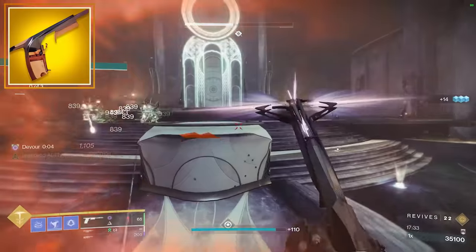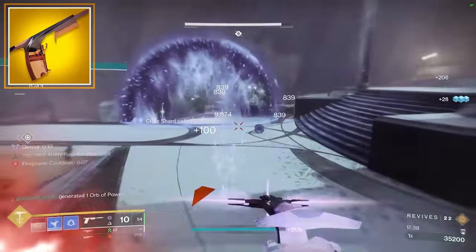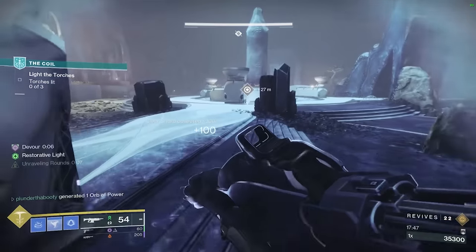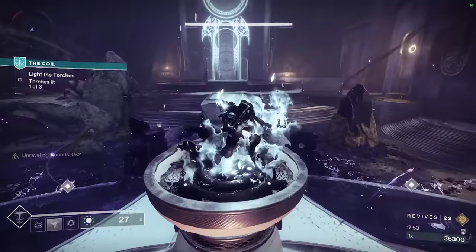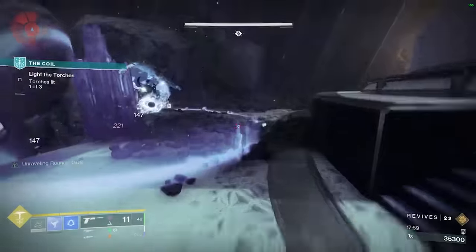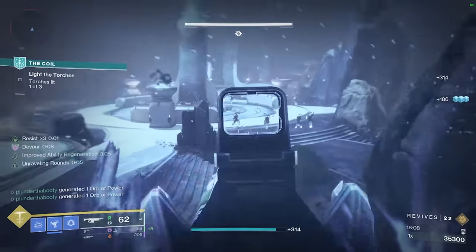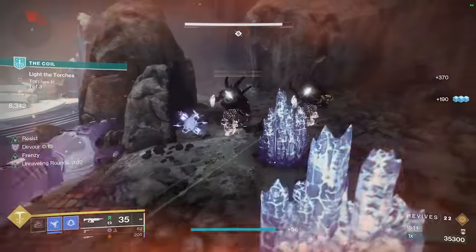That's 100 HP healing on every kill from every source, and grenade energy on every kill from any source. The Bloodline also fires tracking bolts, and landing bolts leech health from the target — so even if Devour isn't up, you're constantly healing by dealing damage. It deals decent damage, and the super regen you get is a lot — it gets close to Wish-Ender or super damage. We also have a catalyst: while Devour is active, this weapon weakens on hit. So when you come up against a champion, shoot once with the Bloodline to apply the weakened debuff, then switch to your rocket for 15% extra damage.